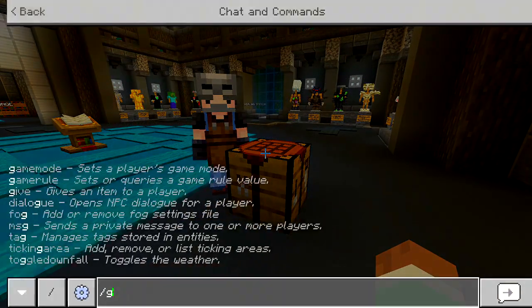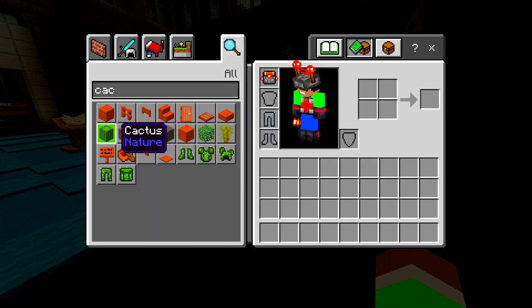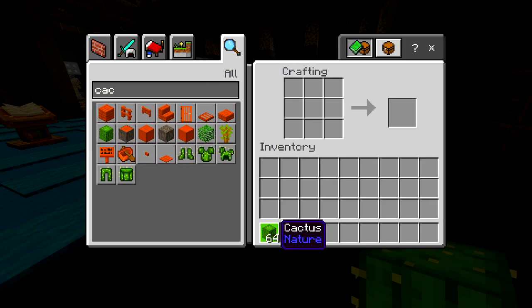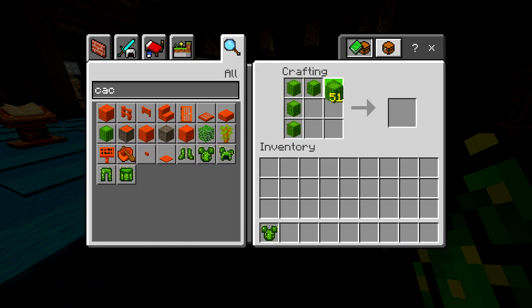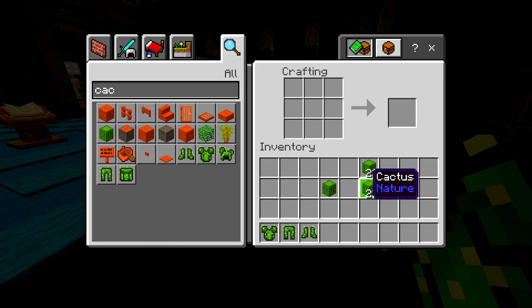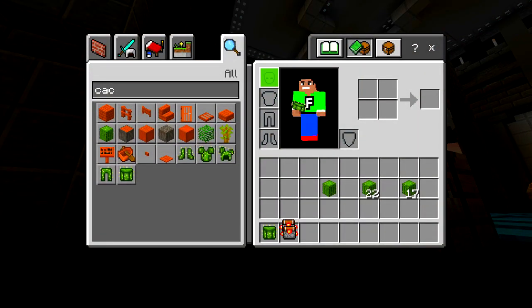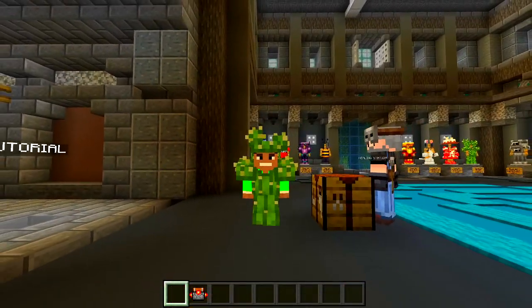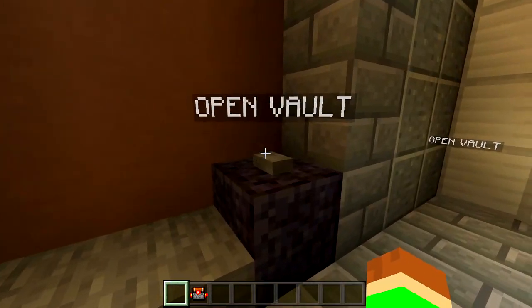I'm not going to show everything with the crafting recipe because that's going to take forever, but for example, for the cactus one it's pretty simple — you just need cactus. We can make a chestplate, then we do the leggings, the boots, and the helmet. Once you put it together in that form, you get the cactus set. We put it on — boom, there we go, we are now a cactus. Pretty awesome!